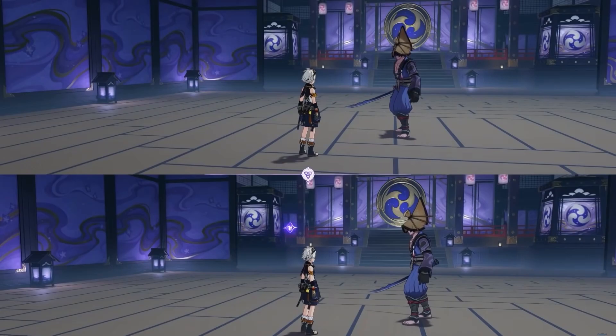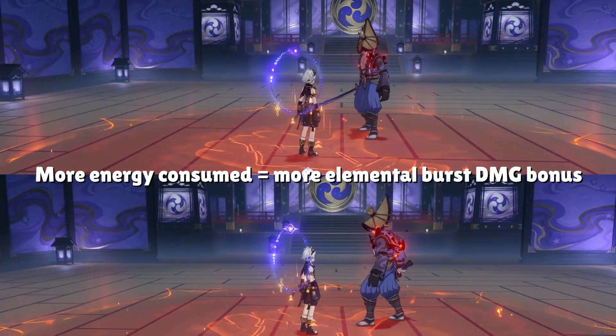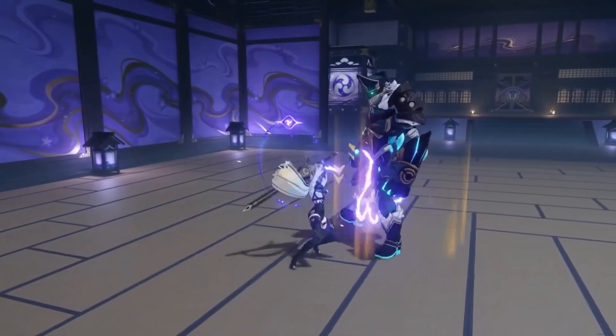Another thing to note when the eye is active: your characters also get extra Elemental Burst damage bonus depending on how much energy their burst costs. The higher the energy cost, the bigger the bonus. So a character like Xiangling with an 80 energy cost burst will get more damage bonus compared to a character like Chongyun whose burst only costs 40 energy.